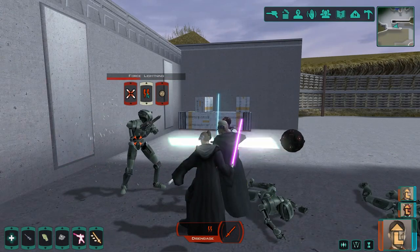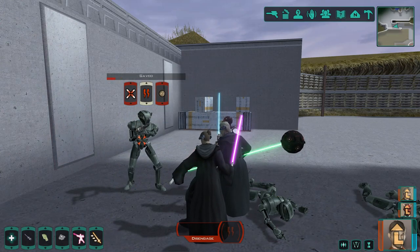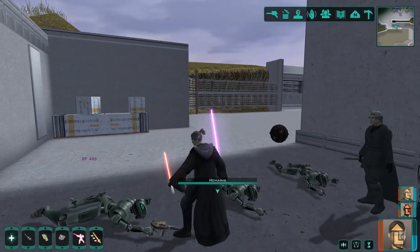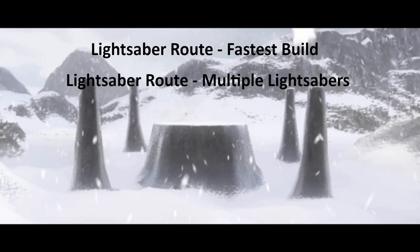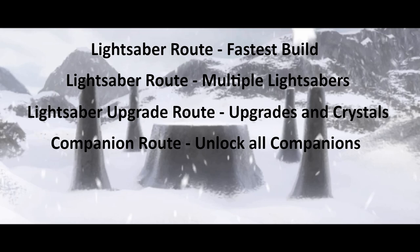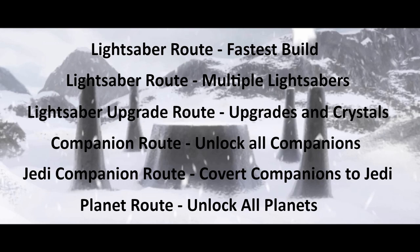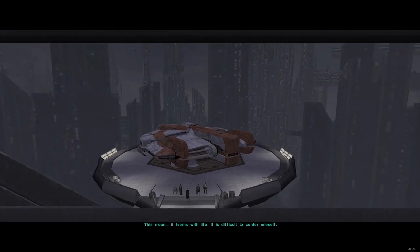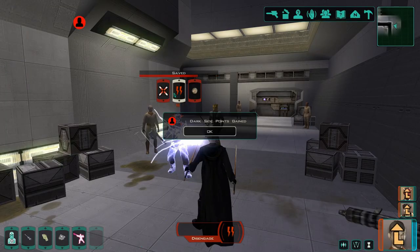So let's break down some possible routes for certain playstyles. I am focusing on which planets to start with, and less focused on which planets to leave for last. Here are some of the routes I will cover: the lightsaber route — getting your lightsaber as quickly as possible, or getting as many lightsabers as quickly as possible — lightsaber upgrades, recruiting all companions, turning capable companions into Jedi, and unlocking all planets.